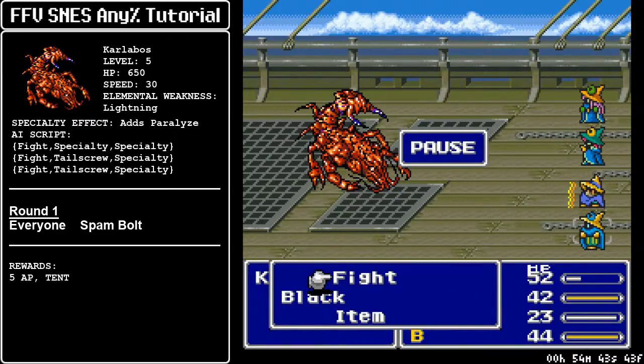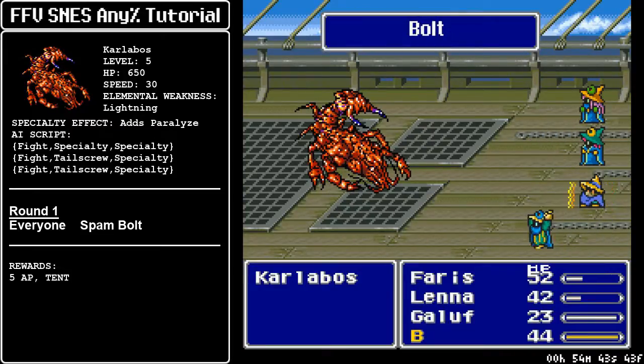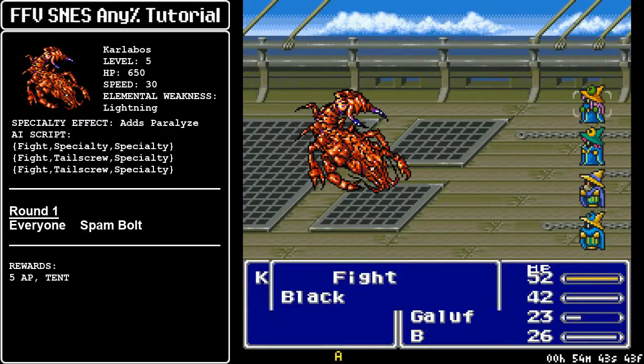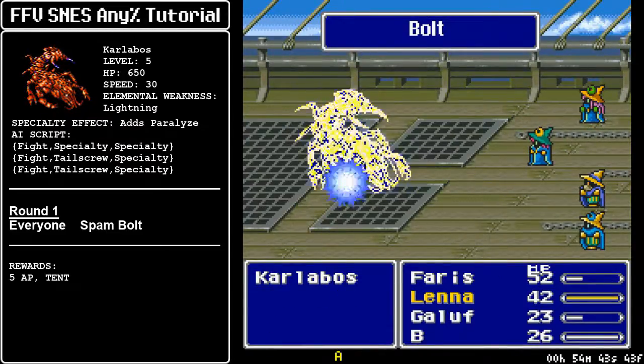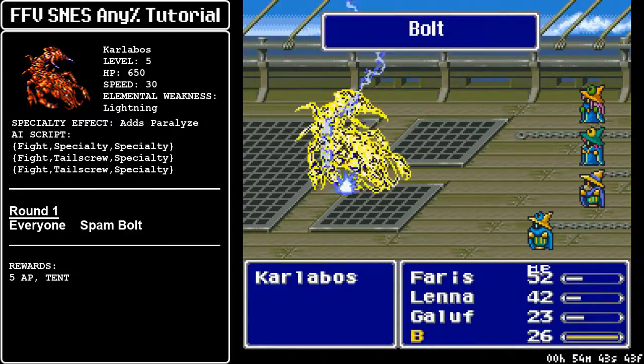There are two ways you can select your spells here: you can either select as quickly as possible, or you can wait for another character's queued Bolt to go off and then cast yours. It really doesn't matter which way — as long as you do it quickly, both are somewhat similar time-wise. Now we kill Karlavos on the sixth Bolt cast.